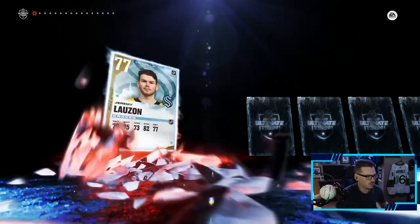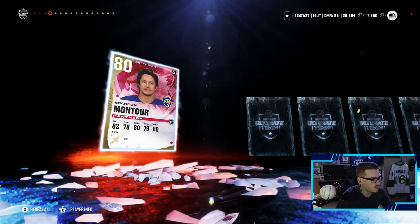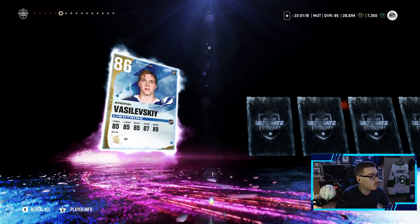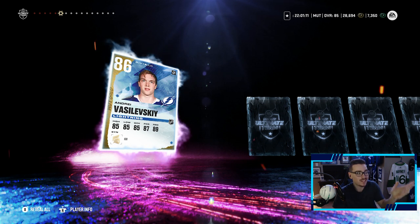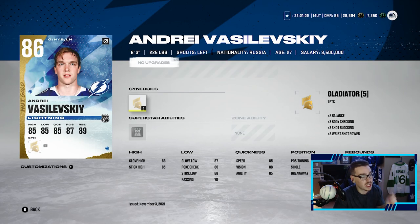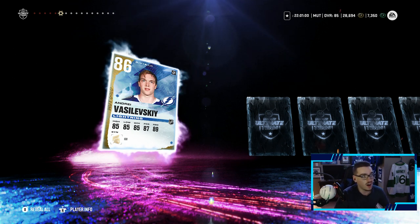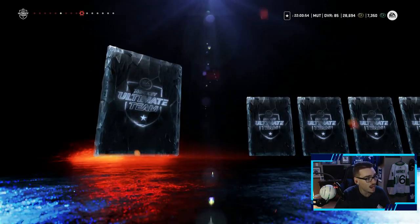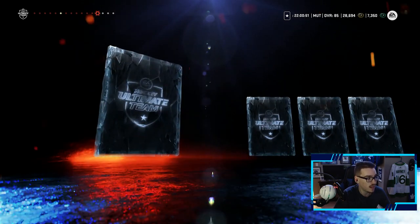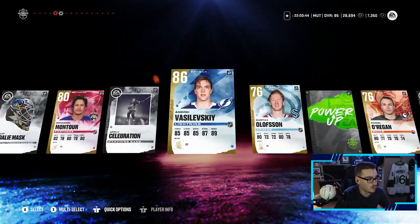Starting with the haunted starter pack. Lazan's not going to help us, Brady Shea probably not either, Brandon Montour... and we get a purple — it's an 80 Vasilevsky! Two back-to-back episodes pulling a purple. Vasilevsky is huge because if we end up getting his X-Factor we have his base card to upgrade him fully. Freddy is done — Vasilevsky is going to be our new starting netminder. There's our power-up collectible too. I did not expect to pull a purple in this pack.